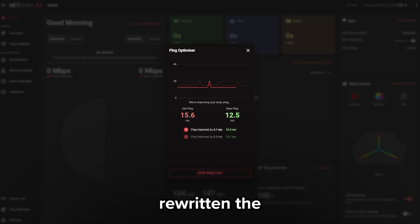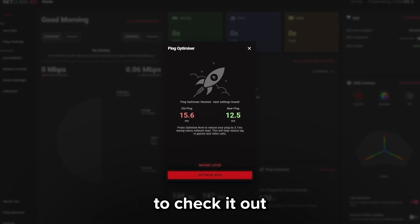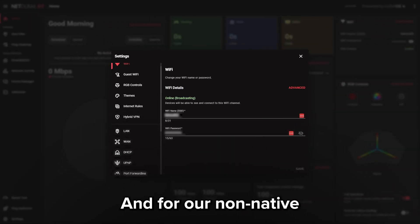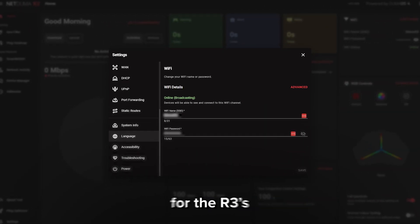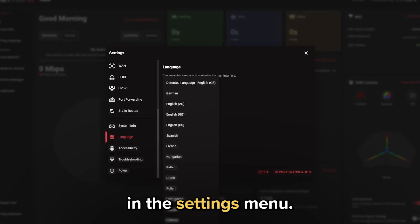Next up, we've completely rewritten the Ping Optimizer feature. It's faster and more effective than ever, so make sure to check it out in this new firmware. And for our non-native English-speaking users, we've added translations for the R3's user interface. You can now change the display language in the settings menu.